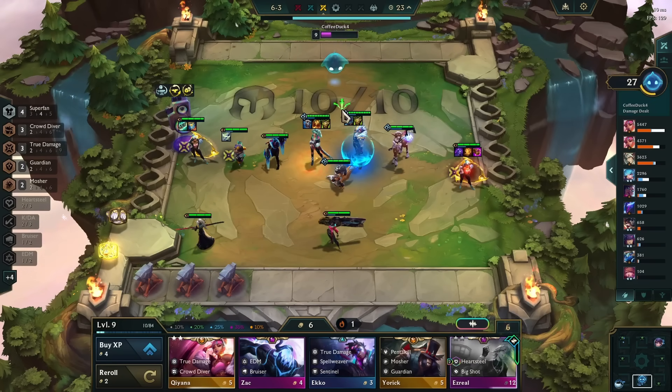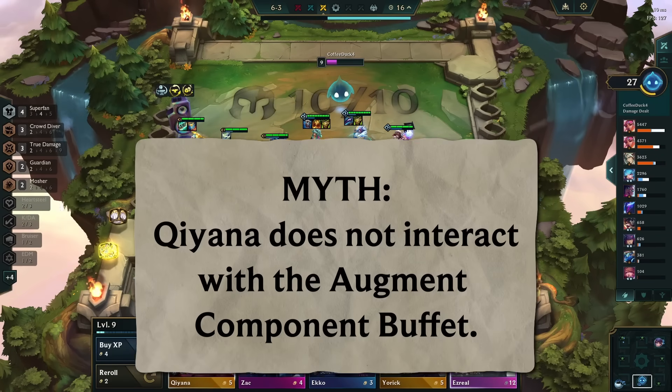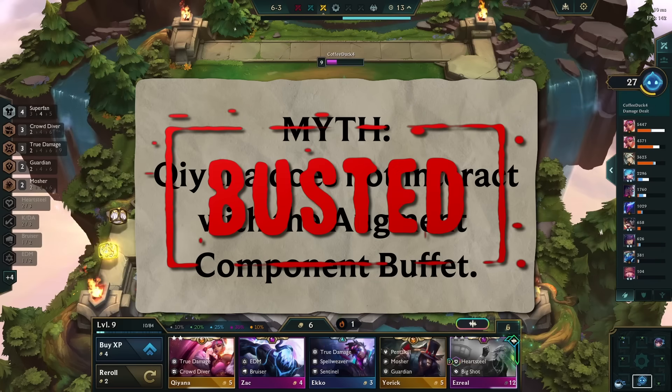So this interaction does in fact work, making Qiyana extremely powerful in combination with this augment, since you can continue to build best-in-slot items for the rest of your team. This myth is busted.